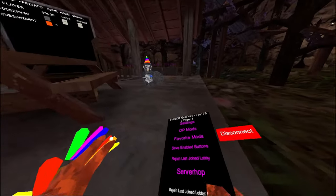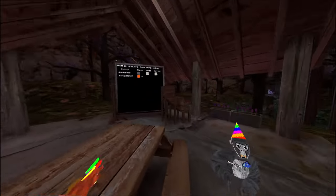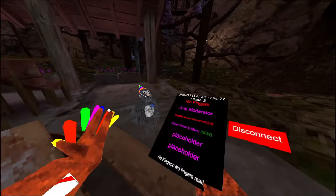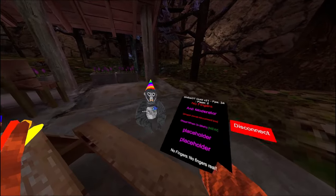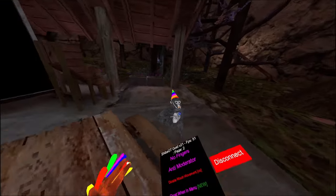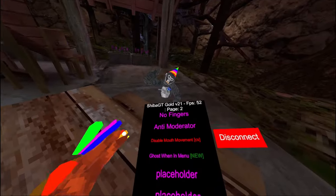Then we have server hop — basically it makes this so I server hop into a random public lobby. As you can see, I'm clicking all my triggers and doing my menu but nothing's working. Then I have anti-moderator: basically, if any moderator joins the server, I just leave.